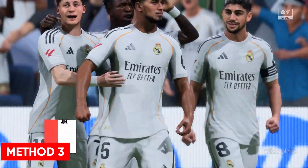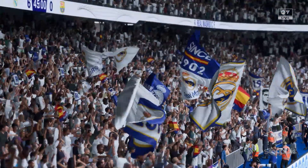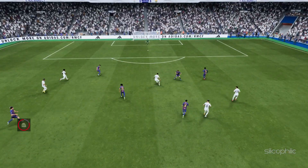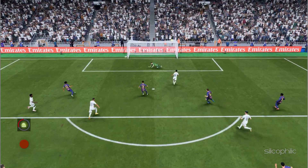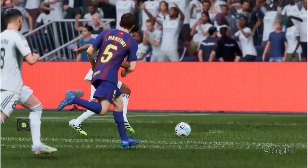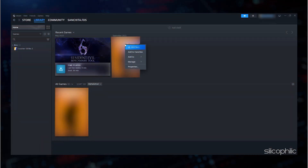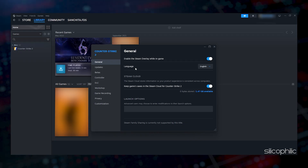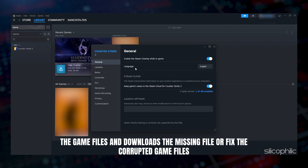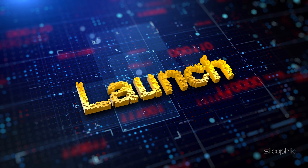Method 3: Verify the game files. Missing or corrupted game files can also cause issues. To verify the integrity of game files from Steam, head to the Steam library, right click on the game and open its properties. Go to the installed files tab and click on verify the integrity of game files. Wait till Steam verifies and fixes any missing or corrupted files, then launch the game and check.